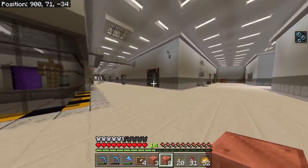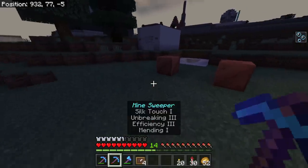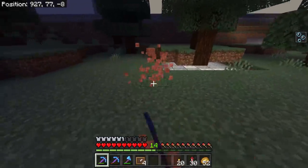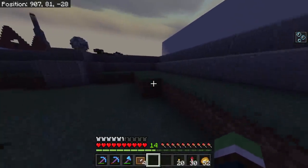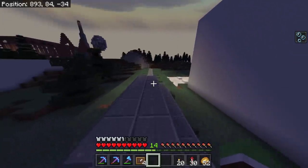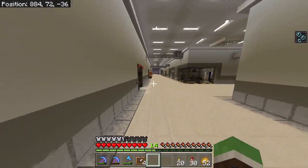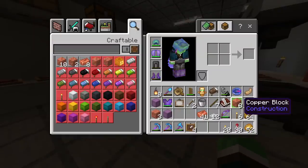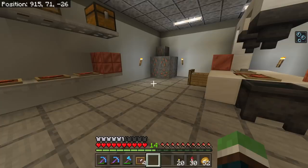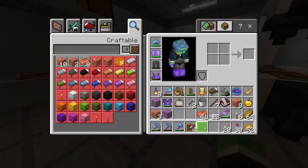Now we wait. We aren't going to be waiting for these because it takes many many in-game days for them to start oxidizing. There are waxed variants — I'm not sure how, but you can wax them at a certain stage so they won't oxidize any further. There are four different stages of oxidizing — eventually they'll turn almost a completely dark mint green. So if you really want that block color for a big survival build, you'll have to build it all out and just wait for it to turn.